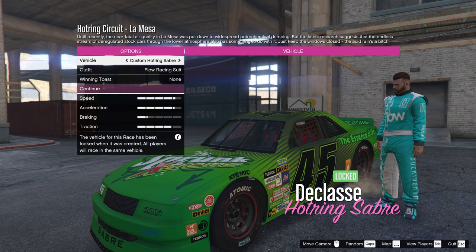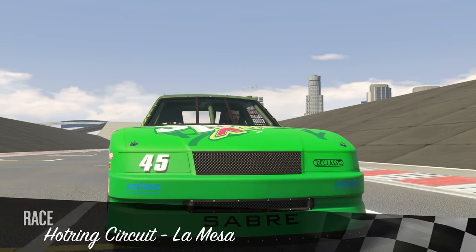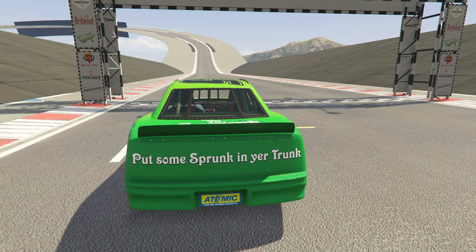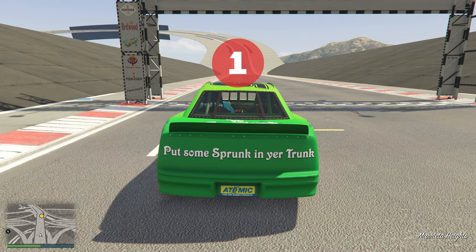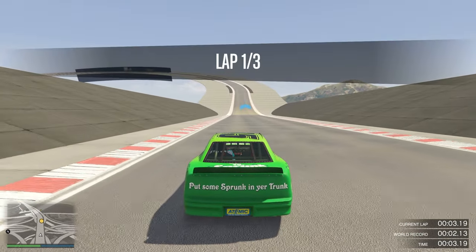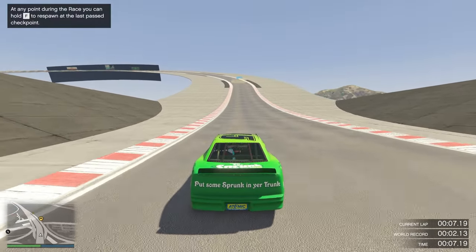Honestly, it's up to you. Go ahead and choose your vehicle and then start up the race. Once it starts, go ahead and follow the exact same path I do. There's literally not much we have to do — all we're doing is going in a straight line and then driving off that corner edge.